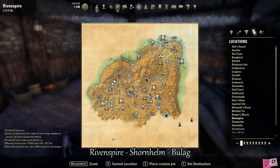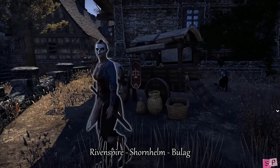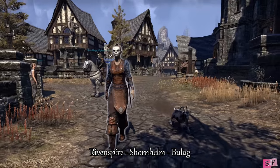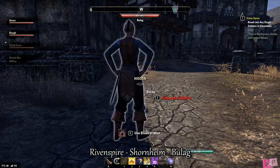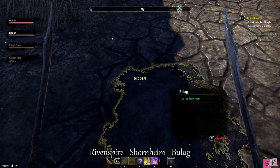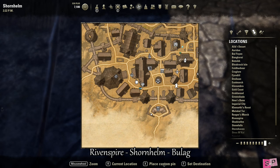Our next stop will be Shornhelm in Rivenspire. Our target's name is Bulag and she is kind of hard to miss because she's crazy looking — she's got a white mask painted on her face and a blue top underneath a tan-looking tabard. You can find her patrolling the streets and she's also found leaning up against corners juggling. She walks around this circle here.